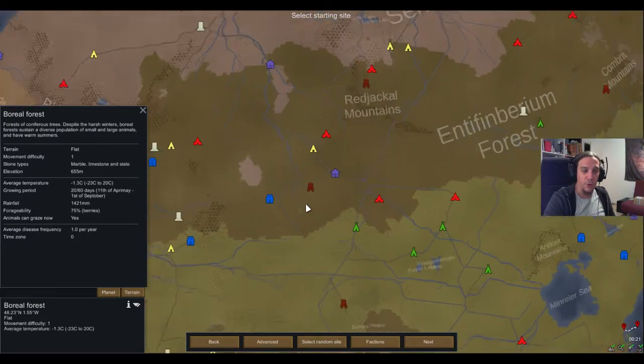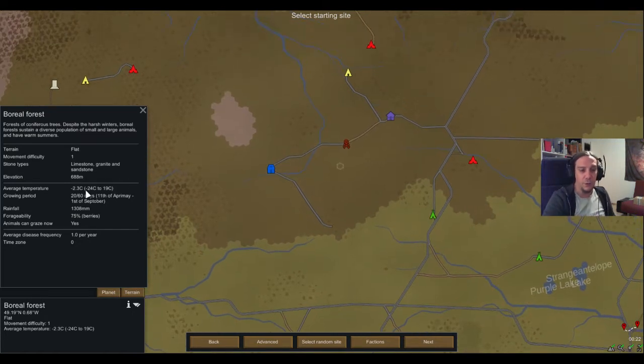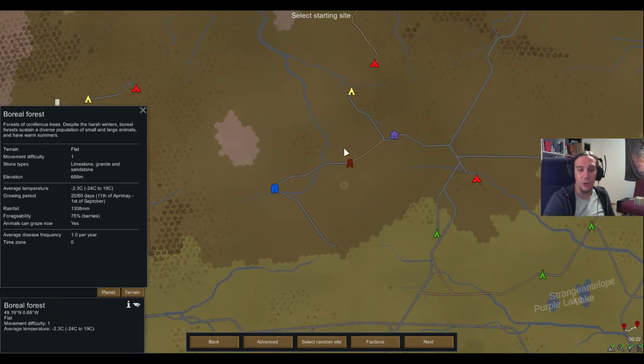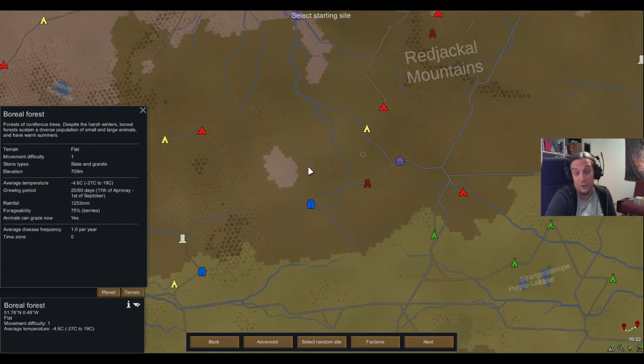Heading over to the boreal forest — this is quite similar to the temperate forest but it's getting colder. Your first priority will be to get clothing as quickly as possible. Apart from that, the boreal forest offers you all the stuff you need. You have enough wood to build a shelter, you can get bowcraft quite easily, and once you have wood you can kill animals and then you have clothing. The cold of the boreal forest is a solvable problem because you also can do campfires, since you have lots of wood.